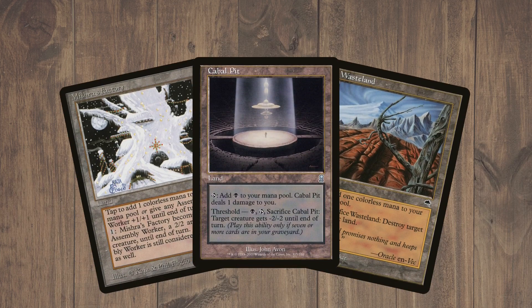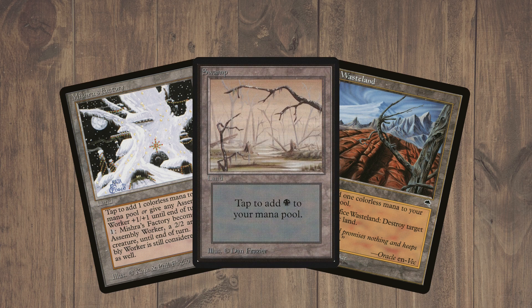For lands, because we're a mono-black deck, we have a lot of specialty lands. We have Mishra's Factory, which often helps us kill our opponents, Wasteland for those annoying lands, and Cabal Pit for killing any nasty creatures that get into play that we can't get rid of any other way. Of course we also have lots of Swamps because we are a mono-black deck.